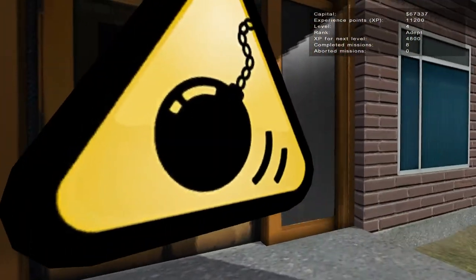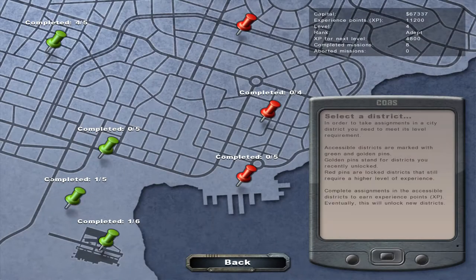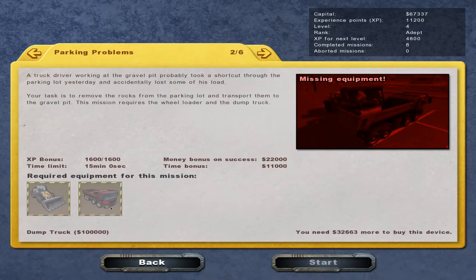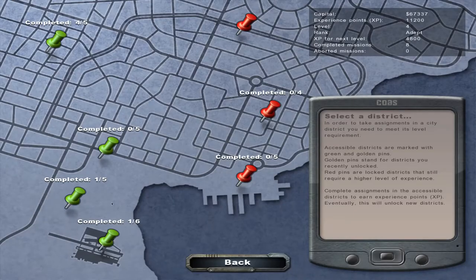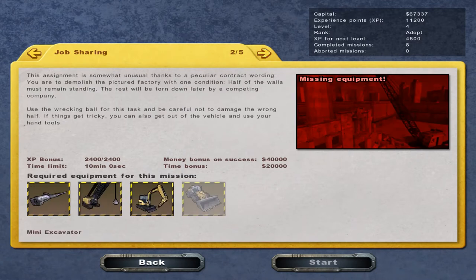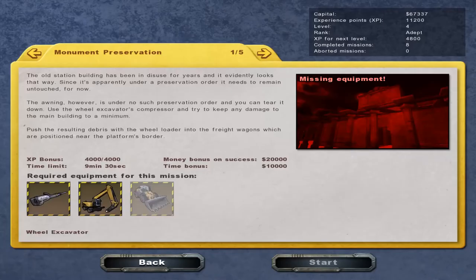I'm going to go in here and see what jobs I have. Last time I did one job at the airport. Yeah, I believe I did this last time. Missing equipment — I need a lot of money for this job, so I don't have the money for that. I did one here — the substation mission. And again, I still need 100,000, which I don't have. Can I do one of these missions? Nope.